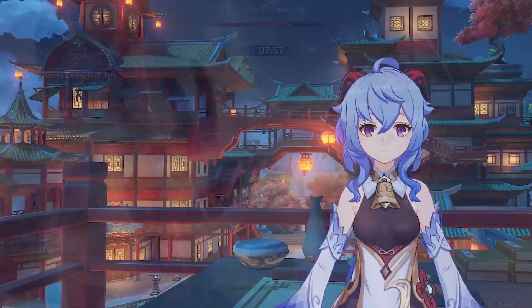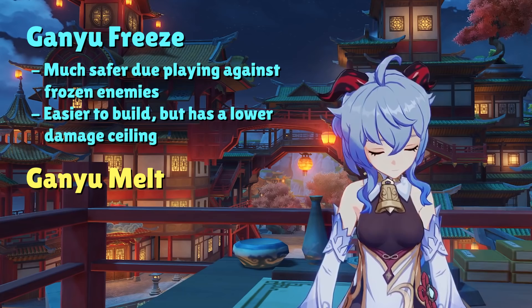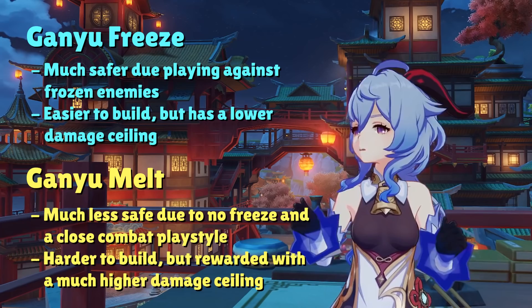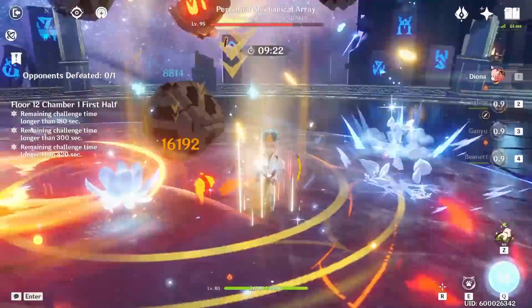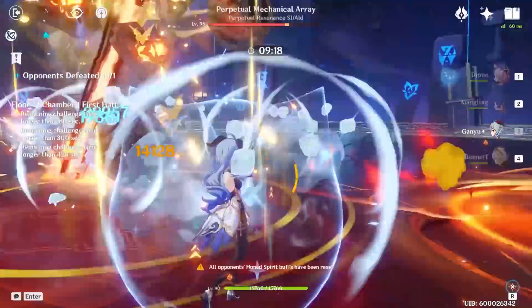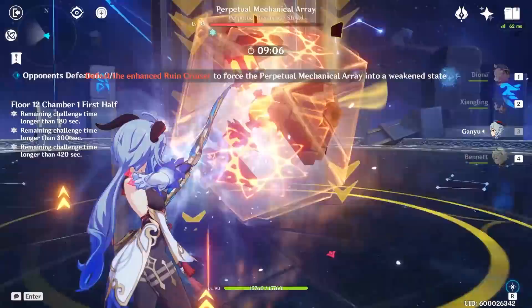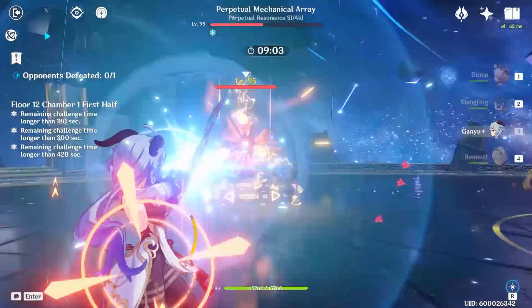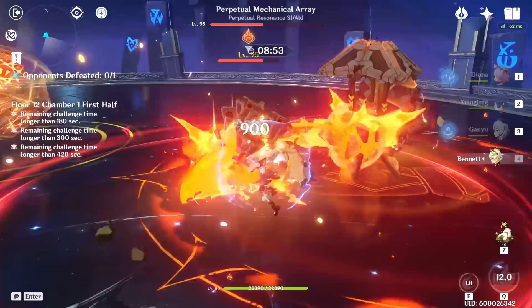The two main playstyles for Ganyu are either running a freeze team or a melt team. Ganyu gets a lot more safety in a freeze team because enemies move around less when they're frozen. On the other hand, a melt-focused Ganyu will have a higher damage ceiling, but vulnerability is a bigger concern. In the melt team, Xiangling or Kazuha's elemental burst applies pyro onto the enemy for Ganyu to melt. This forces Ganyu to play closer to the enemy, but a strong shield character like Zhongli or Diona will definitely help alleviate any struggles.